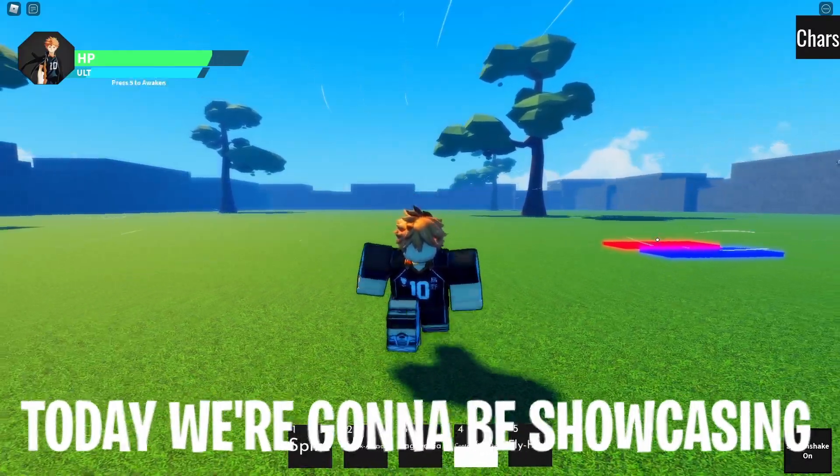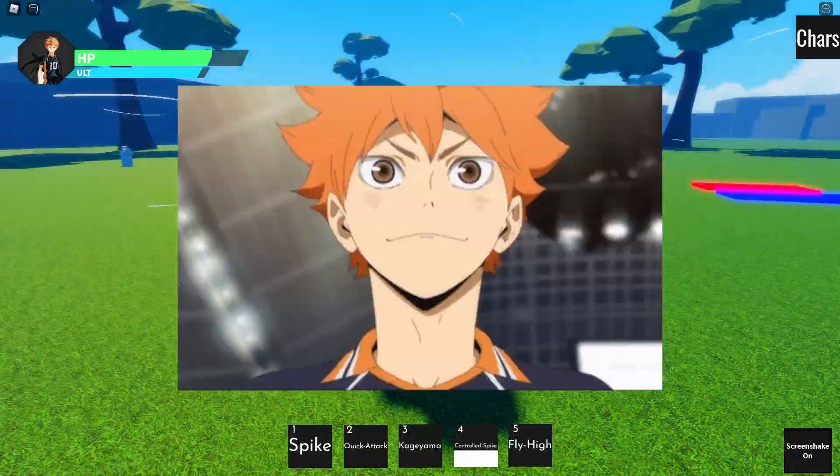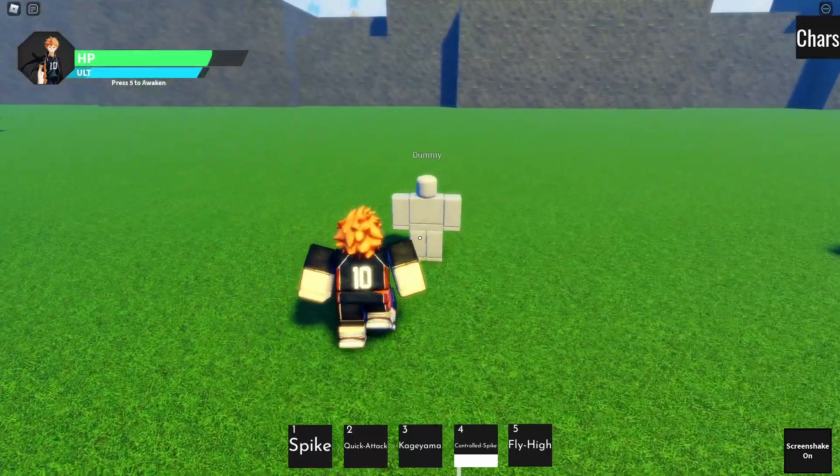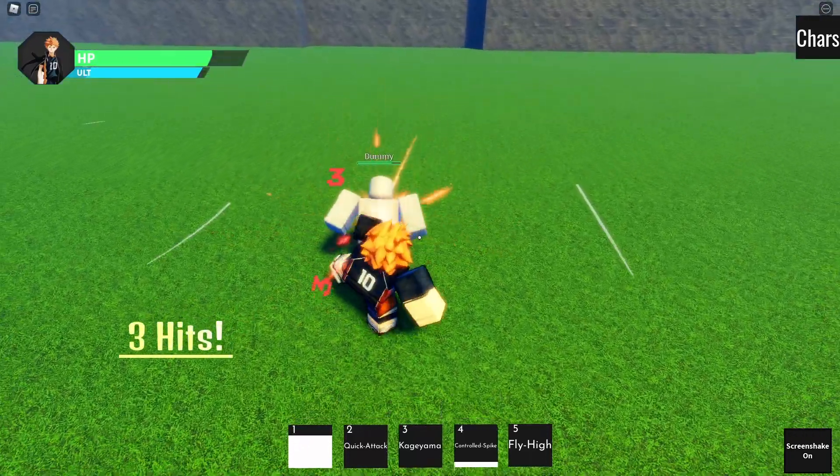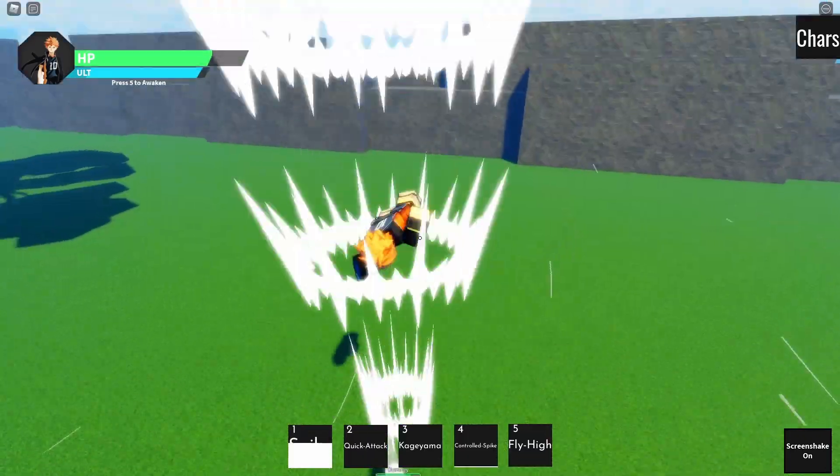What is good you guys! Today I'm gonna be showcasing the brand new character Hinata in Anime Online. The first move we have is Spike — I'll talk about the block breakers later. That one does a decent amount of damage. The second move we have is Quick Attack; there's some good range to this attack, not bad.